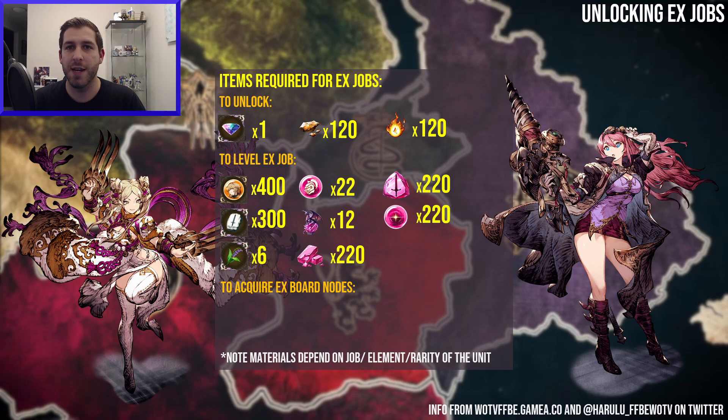Any EX job we get in the Mog Shop from any sort of token — Mog coins, guild medals, friend medals — those are units you might want to focus on, especially if you're free to play. The flowers at the bottom are deceptive. You can only get a certain amount per month from drops, and otherwise you have to get them from a shop, login bonus, banner, or paid package. They are a limiting resource, and you have to spend them on certain job levels for EX jobs as well as the final skill of an EX job.